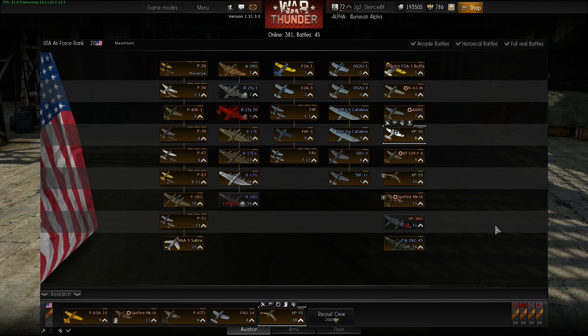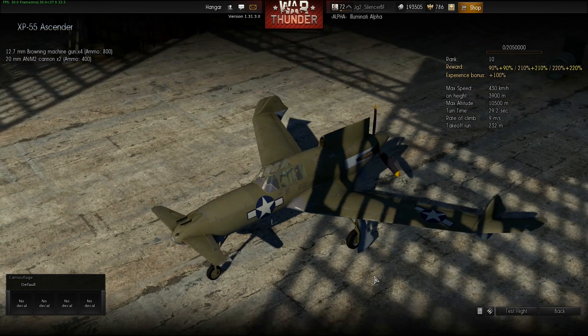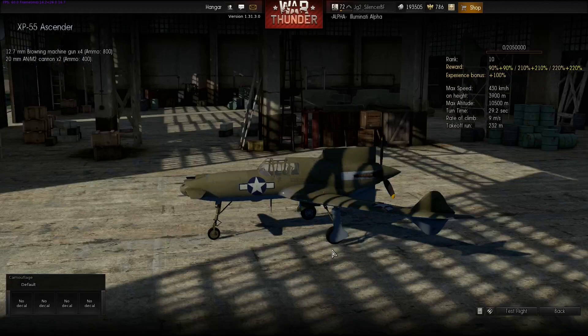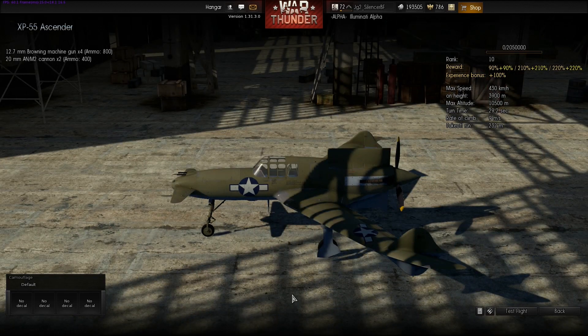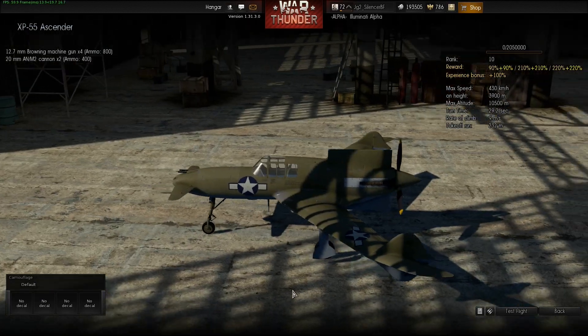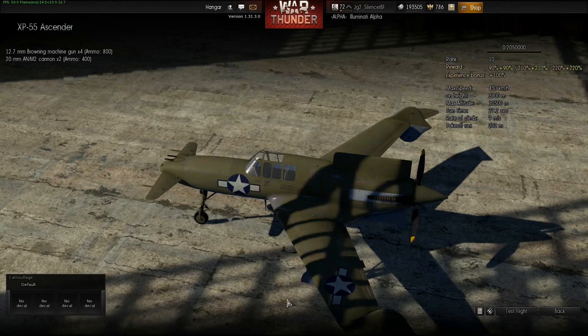We also got the XP-55, which has a little unusual design. It's basically a flying wing and the elevator is in front at the nose of the aircraft. It flies a little bit difficult and it's a pusher with a not that powerful engine, so don't expect too much — it's slow and doesn't fly very well.